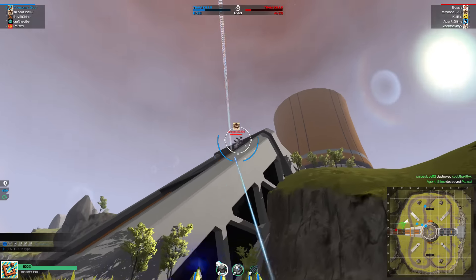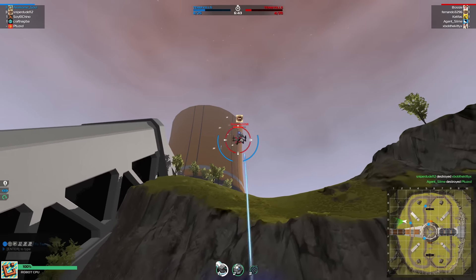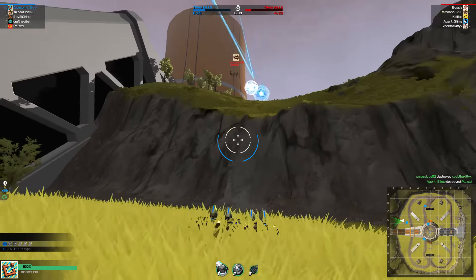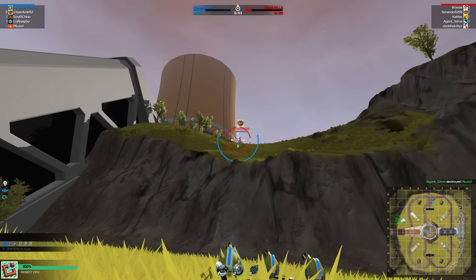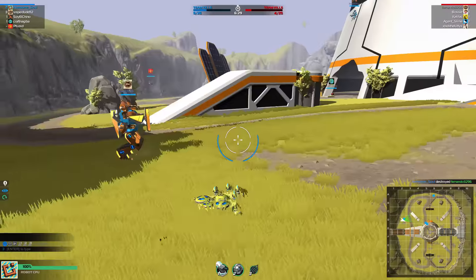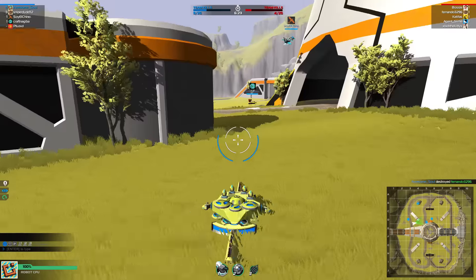There are a few problems with this bot, but flyers are a bit of a problem because these are the lowest tier SMGs — I wanted to get the smallest size possible for this bot since it's meant to be stealthy. Obviously you have to be really careful when firing; you can't hold it down for too long otherwise your accuracy will be instantly gone.